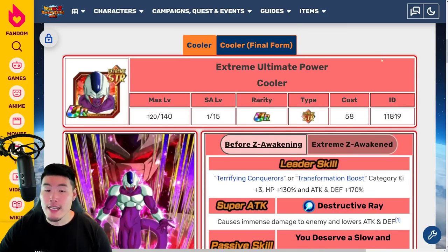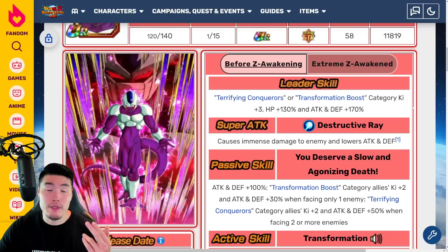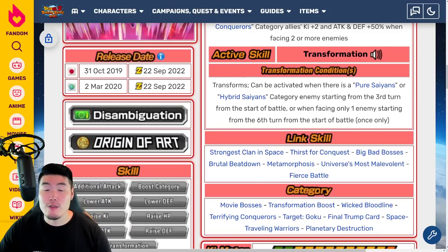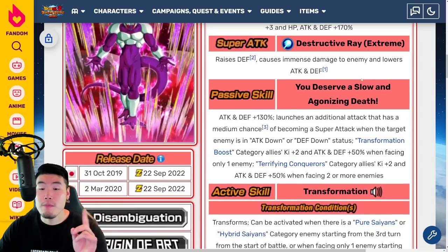We're going to pop over to the Tokon Wiki. Starting with the regular Cooler before the Extreme Z Awakening: leader skill was Terrifying Conquerors or Transformation Boost category Ki plus 3, HP plus 130%, Attack and Defense plus 170%. Super Attack causes Immense Damage and lowers Attack and Defense. Passive is Attack and Defense plus 100%, Transformation Boost category allies Ki plus 2, and Attack and Defense plus 30% when facing only one enemy. Terrifying Conquerors category allies Ki plus 2, and Attack and Defense plus 50% when facing two or more enemies. The Transformation Condition allows transformation when there is a Pure Saiyans or Hybrid Saiyans category enemy starting from the third turn, or when only facing one enemy starting from the sixth turn — once only.